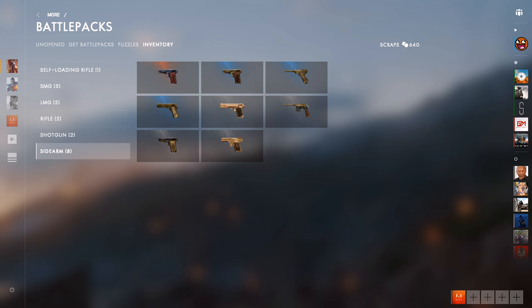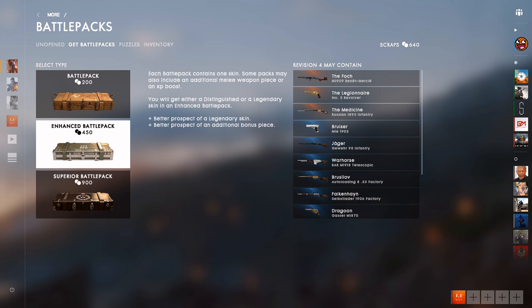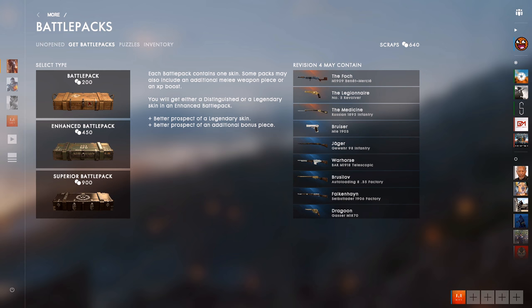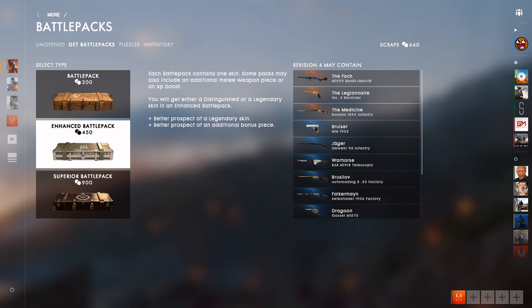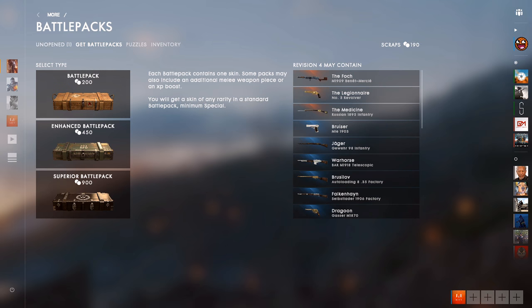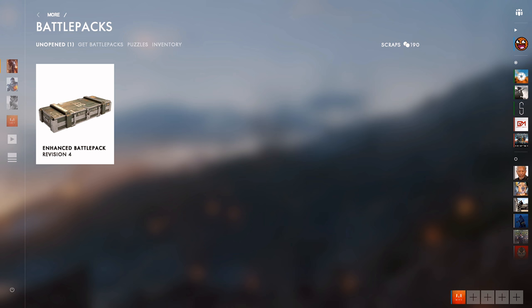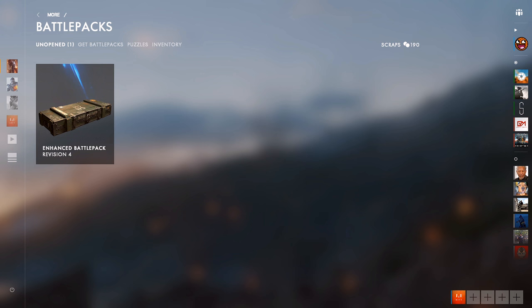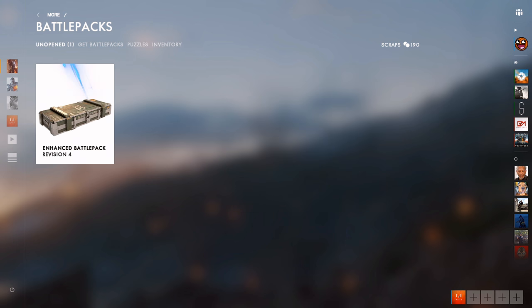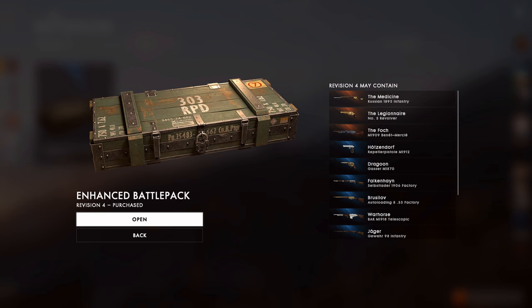With 640 scraps I can only get an enhanced battle pack, and it's going to be a revision four one — which is a good thing. Let's buy that. An enhanced battle pack, so we're definitely going to get a distinguished camo of some sort, with a chance of getting a legendary and a chance of getting a puzzle piece for the Bartek Bludgeon or sawtooth knife. Praying to dice that I get something good — let's see what we get.